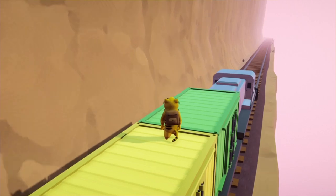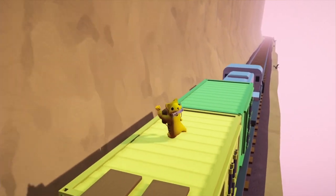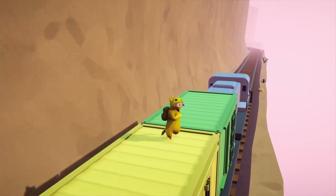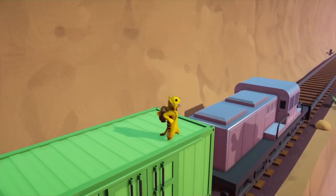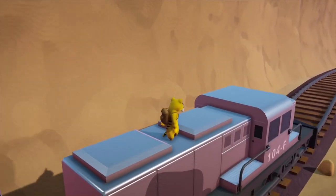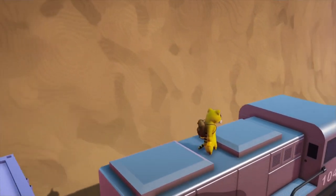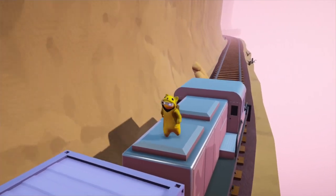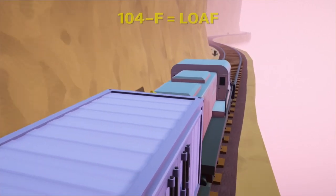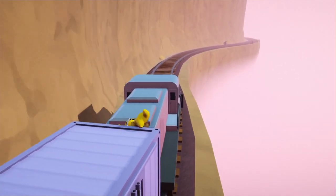In my opinion, Train has probably the biggest secret out of all of the maps — probably just in front of Boy — because something really cool happens after you survive for a certain amount of time. While we're waiting, I might as well point out that on the side of the train it has the Bone Loaf logo. You can also see on the side of the front section of the train it has the numbers 1, 0, 4, and then F — and according to certain numbers looking like letters, it looks like they were trying to spell out the word 'loaf,' again referencing Bone Loaf, because that's just kind of what Gang Beasts is all about.